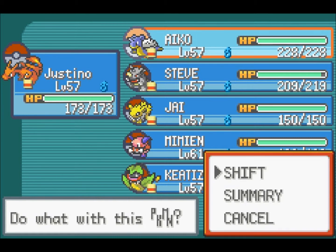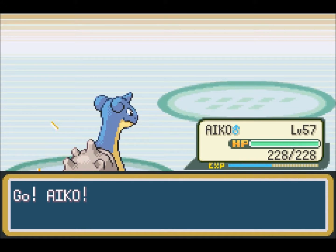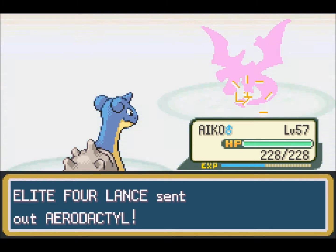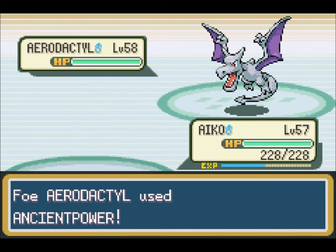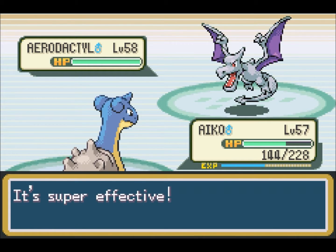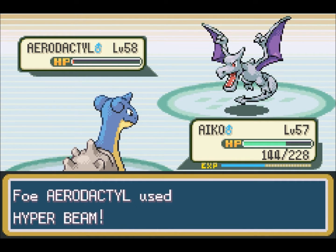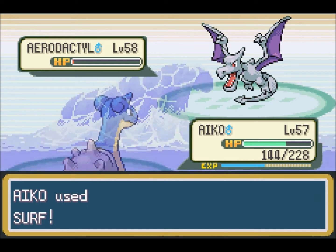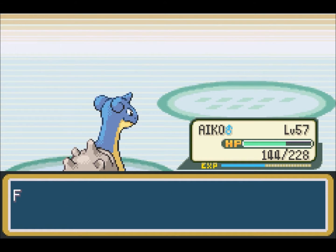Next up is Aerodactyl. I told you that Aerodactyl is a pain to fight — I wasn't lying. This Aerodactyl will have Rock Slide, Wing Attack, Hyper Beam, and most likely something else relatively annoying. Ancient Power is relatively weak but has a 10% chance to raise all stats by one. Lucky me — Lance loves to use Hyper Beam. You may be wondering why I didn't use Ice Beam; well, Ice is normal against Rock.